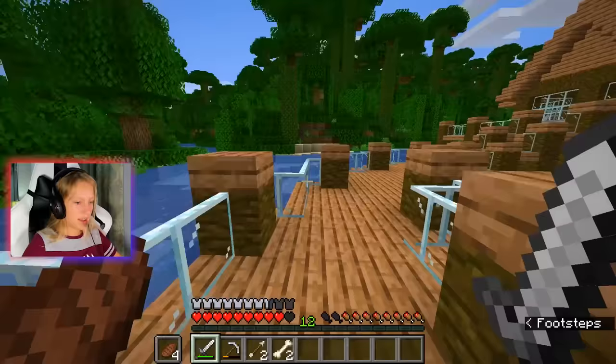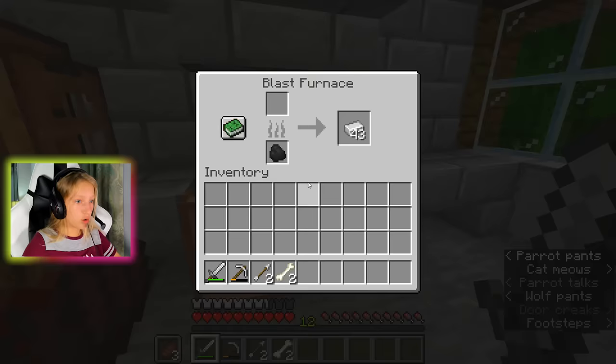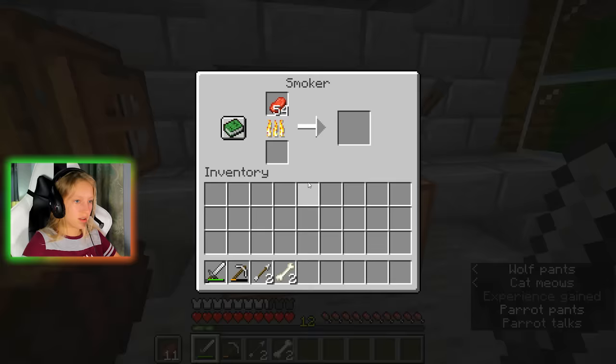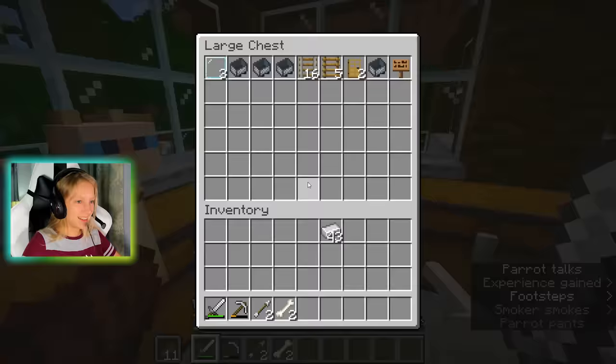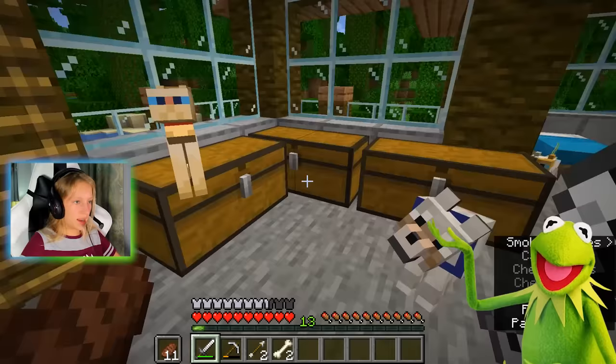I almost finished all my steak. I have to go mining because I have no coal — just one piece of coal there — and I'm going to use it to cook up some more meat. I put a blast furnace in here so I can actually cook my iron. I got my chest organized. I also put a torch in here so mobs wouldn't spawn.